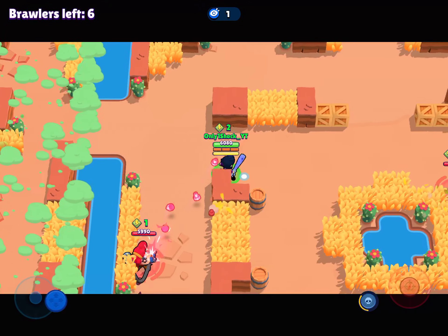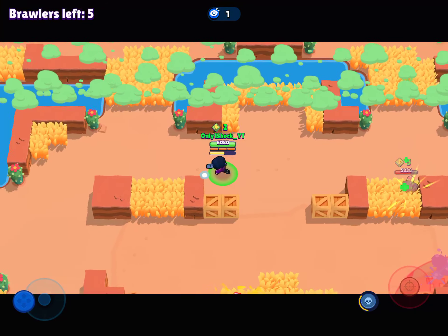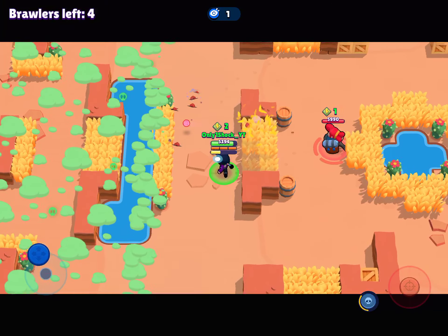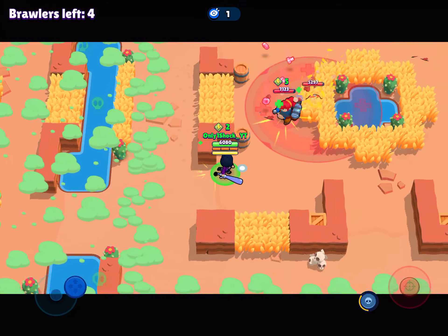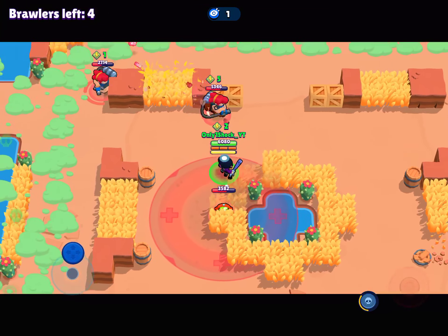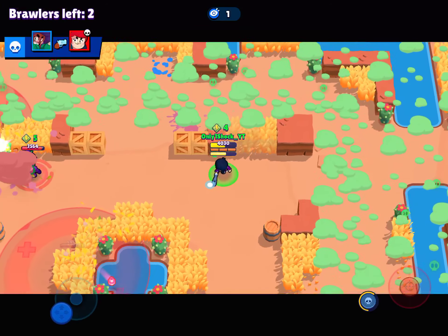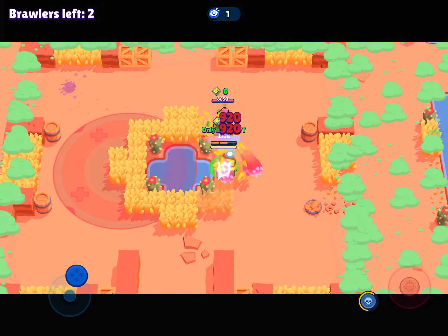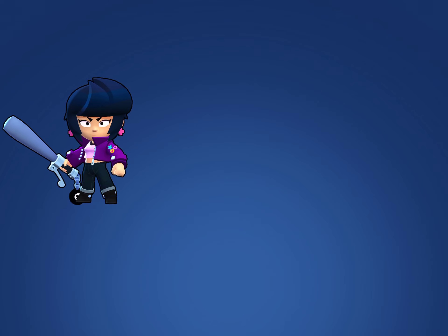I got the Bull and Crow skin which I love, but now I can't get more star points because there are no more skins I can unlock with what I have. Brawl Stars is a cool game but when you're not getting great new brawlers it gets a bit boring. I've been grinding BB though and having a lovely time - I love the voice and the techniques you can use. There's a Pam teaming, the most toxic thing in the game. I quickly kill her - second place, not so bad.